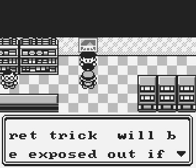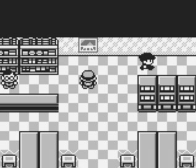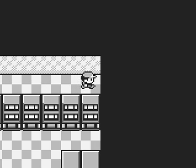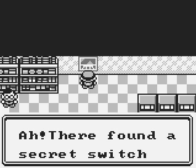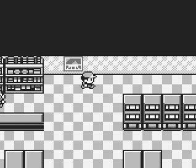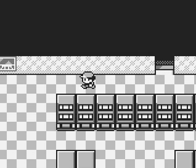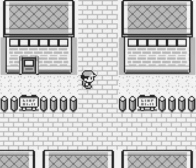Going on as some missile, the secret trick will be exposed out if you don't quickly contact with the boss. Okay. And he disappeared into thin air. Oh well, let's check the poster. There found a secret switch under the back of the poster - press and try, the sound of switch. And lo and behold, there is stairs. But first things first, before I go in there, I want to deposit some items, just to be on the safe side and probably also get some super balls.